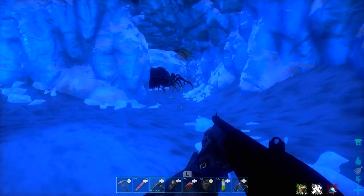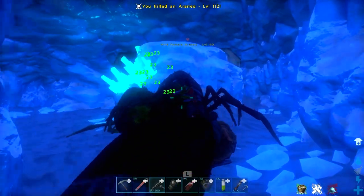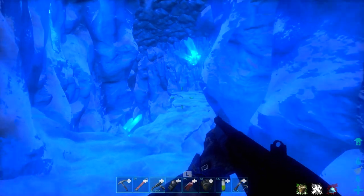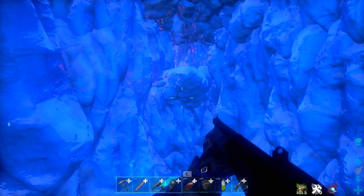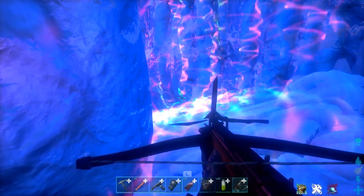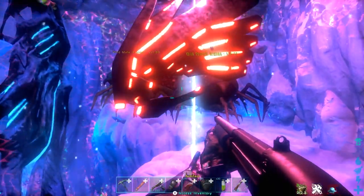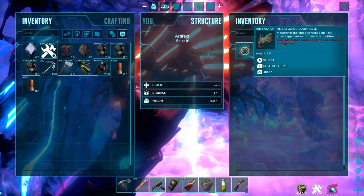You'll find spiders and onyx bats that can poison you every now and again — bring antidotes and a shotgun to kill them. Stick along the wall on the right. When you get to a ledge where you would die instantly if you fell off, that's where you need the grapple hook — grapple across. There are usually spiders and insects right around that corner, so try to bait them out first. There is the Artifact of the Skylord. Take this cave really slowly and carefully and it will be an easy one.